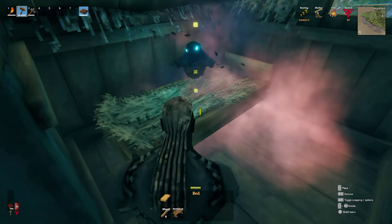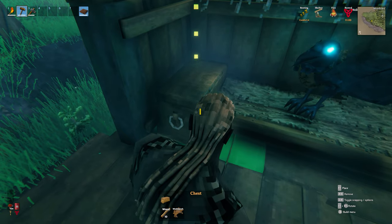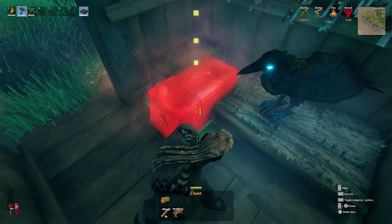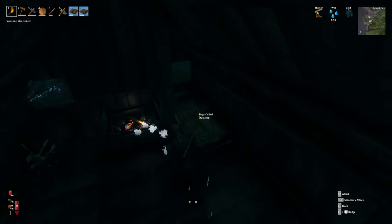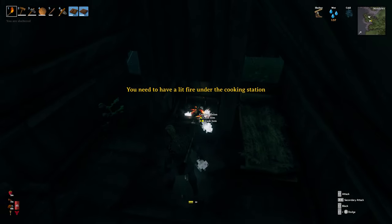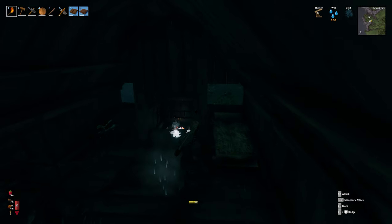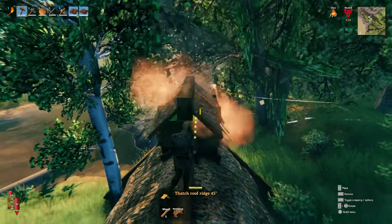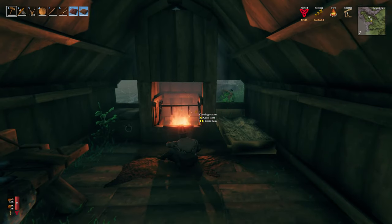With a few modifications, you can add a fireplace, a cooking station, and most importantly a bed — and voila, a great little starter base camp to warm you up, get some rest, and prepare yourself for your adventures. Rain will extinguish fires built outside. However, if you don't give yourself adequate ventilation, you'll take smoke damage if you place a fire inside. So make sure you build some sort of chimney to funnel the smoke away, then you can sit back, relax, and maybe toast some marshmallows.